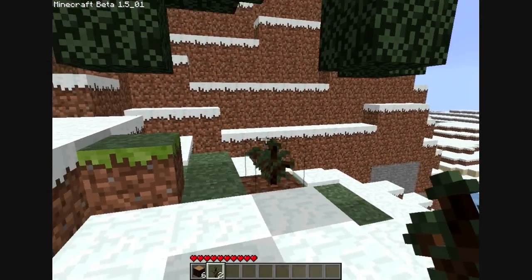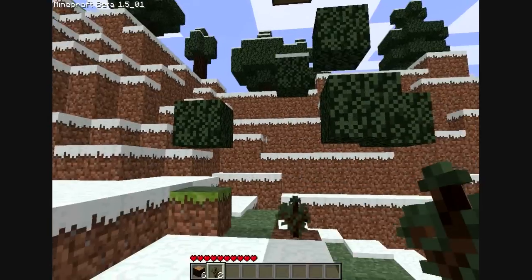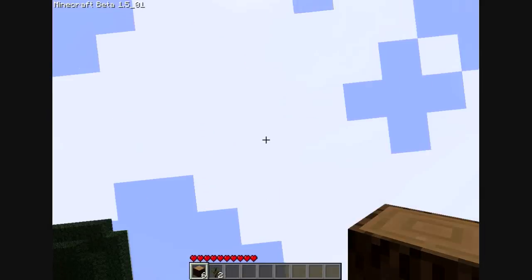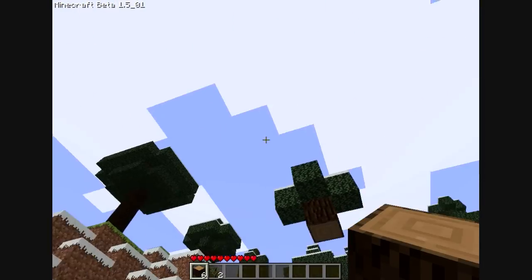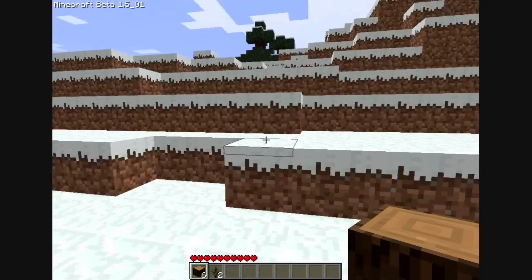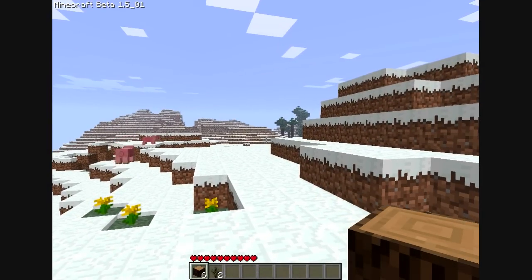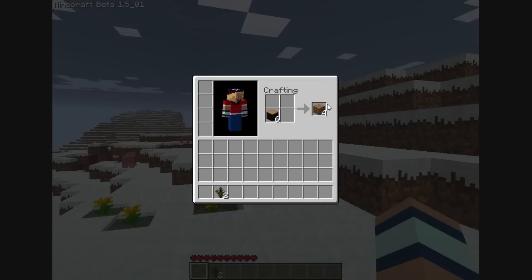Previously, all you used to be able to do is grow the normal trees — even that type of tree would drop normal saplings. Anyway, I'm getting distracted. The sun there — as soon as it reaches there it sets and creates lots of baddies: zombies, skeletons, creepers, spiders, which is not fun.